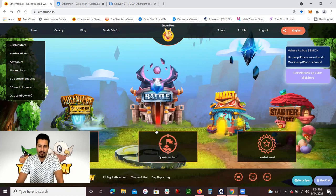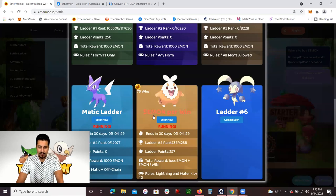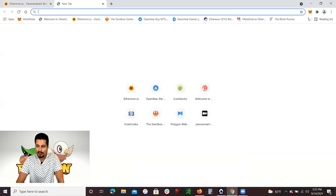The next thing I want to cover is the battling. There are two forms — there's 2D battling. In the 2D battling right now, you are actually able to earn Emon tokens. This is the Emon per win. I've already won 75 Emon tokens, and these Emon tokens are actually worth real money, which you could exchange at a later time.